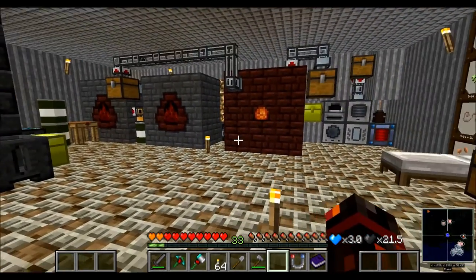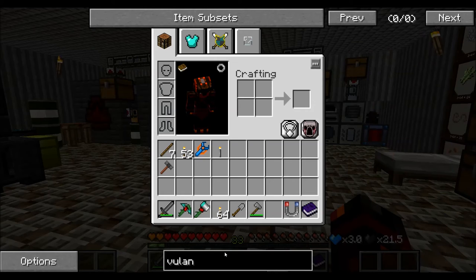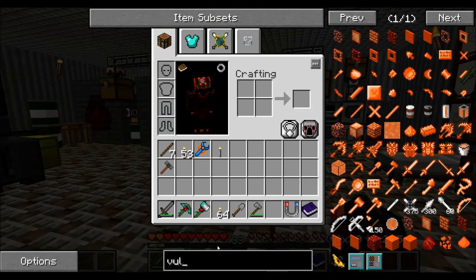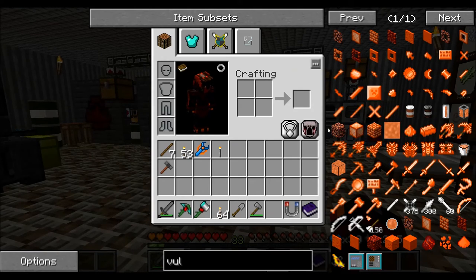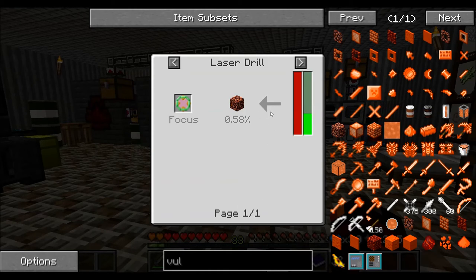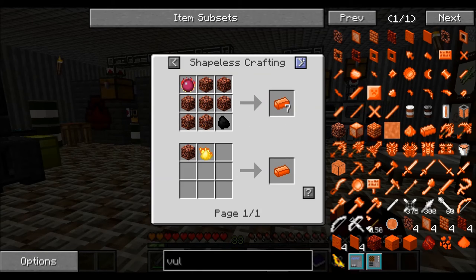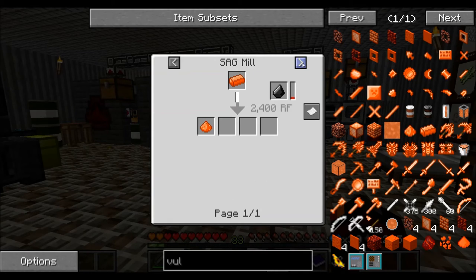With no success - I could not find any vulcanite. If you don't know what I'm meaning - there we go, this is a vulcanite right here. It's found in the nether. It's supposed to be found, as I understand it, near lava, but I couldn't find any.